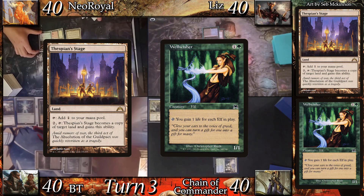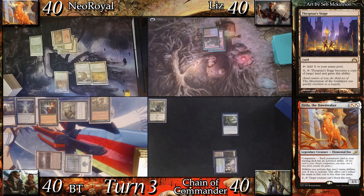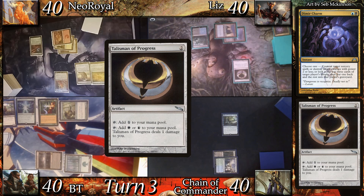I land drop Thespian Stage and cast my Commander, Zerda the Dawnwaker. At my end step, Liz casts Dimir Charm, destroying Priest of Titania. She untaps and land drops the Swamp before casting Talisman of Dominance — the blue-black one.